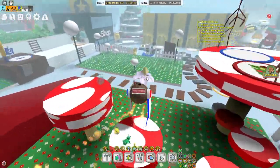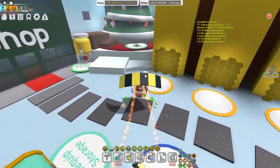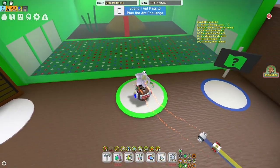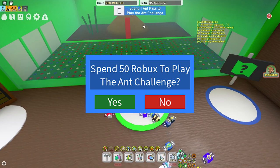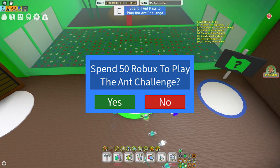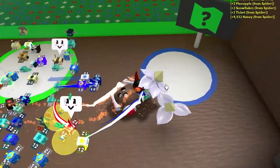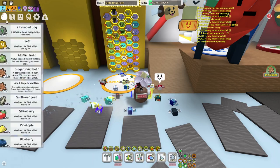One of the last things that would most likely happen: when you go up to the Ant Challenge, instead of 'send,' it would say 'Spend one Ant Pass to play the challenge — spend 50 Robux to play the Ant Challenge.' Amazing, guys, amazing.